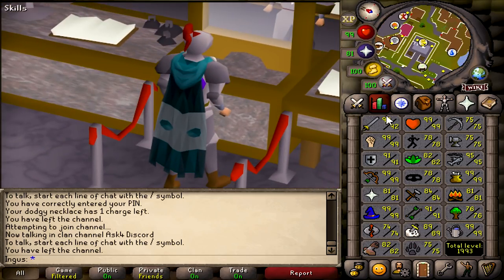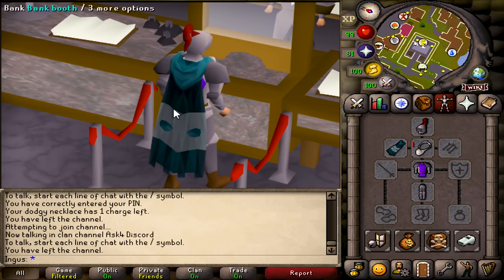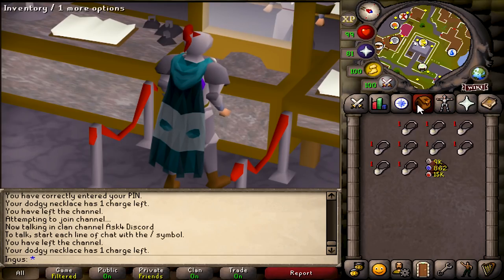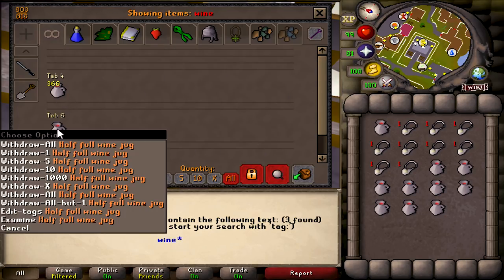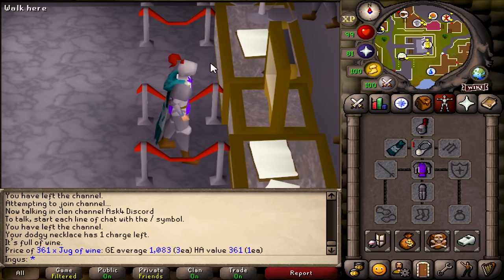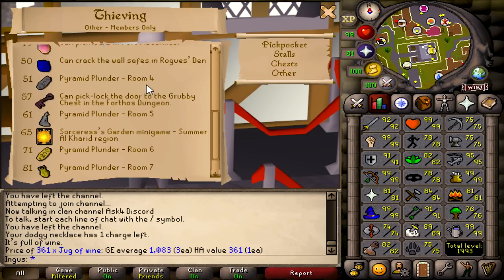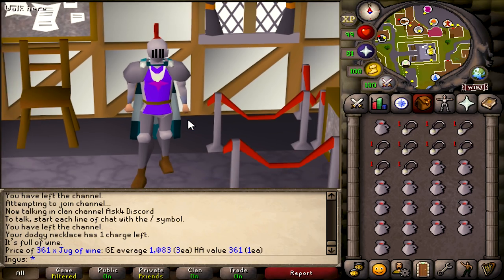A little about Ardy Knights: they require 55 Thieving to start, and you really want to have an Ardy cloak — at least the level two, the medium diary one. Obviously you want the best Ardy cloak you have because it helps with pickpocketing. You're also gonna want some dodgy necklaces. Other than that, just some cheap food — jugs of wine are 3gp and heal 12, a pretty good deal. If you have rogue's equipment from the Rogues' Den, use that, but I don't have it.